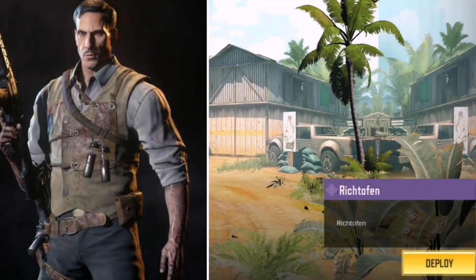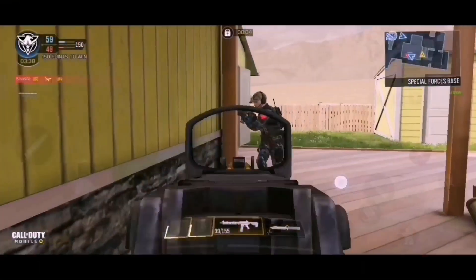Next we have Rito Finn, also from Call of Duty Zombies — specifically from World at War and Black Ops. He was the scientist in the zombie storyline. Another zombies character! I think it's pretty cool, and he also ties into the World War 2 theme which I'm absolutely loving so far.